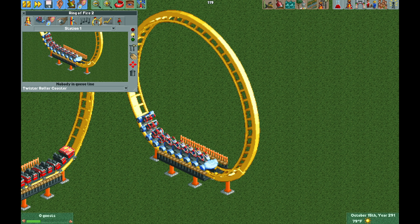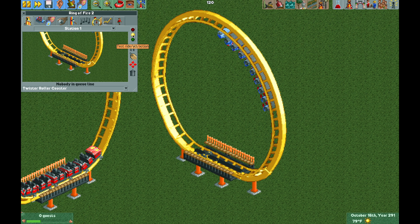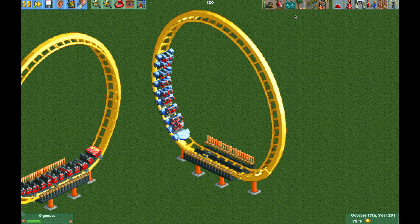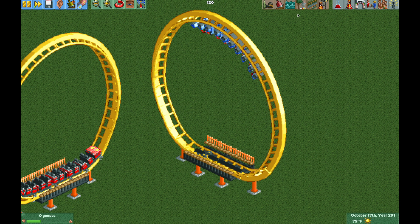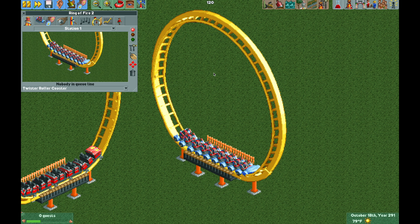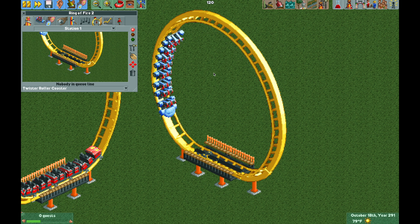When we test the ride, it easily makes a full revolution, but it won't always do that. When guests are on the ride and it changes the mass, it usually doesn't make the revolution for the first one or two circuits — sometimes it does, sometimes it doesn't; the weight really plays a factor. In this powered launch mode, you can save the track design just like the other one. It's really that easy to build this ride.